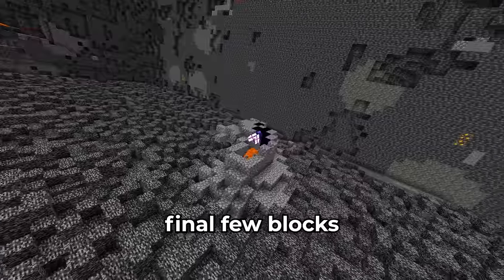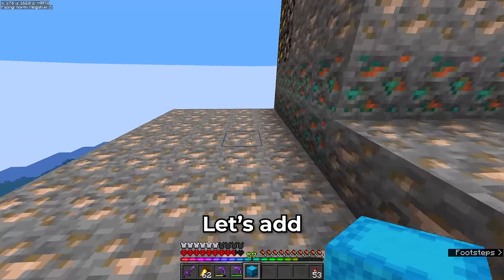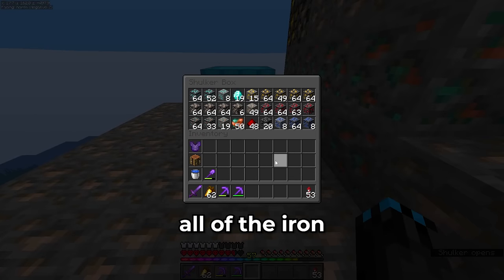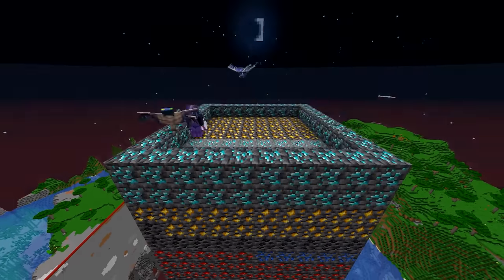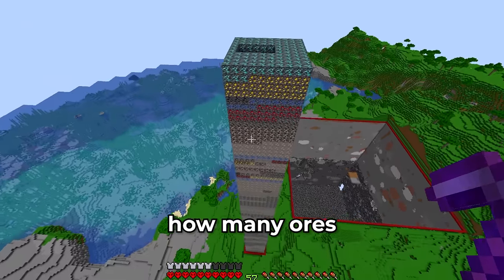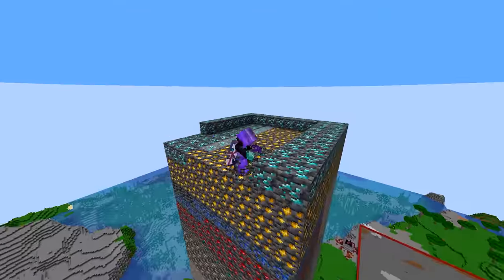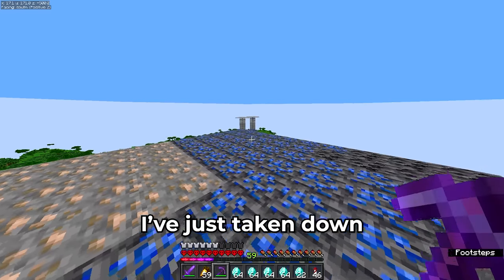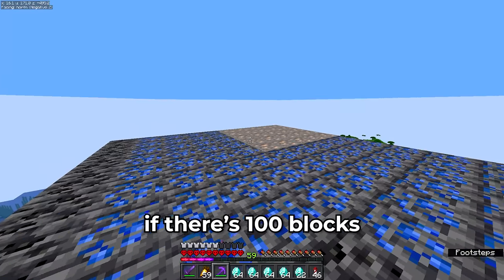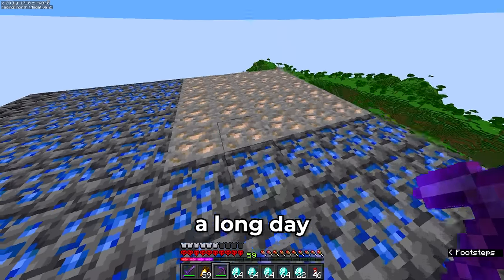These are the final few blocks - once these are gone I will have finally done it. But before I show you guys the finished project, let's add all of this onto the tower, starting with all of the iron. I've got my Fortune 3 pickaxe ready - it's time to see how many ores I can get. I've just taken down four layers and there are 100 layers to go. If there are 100 blocks in every layer that means I've got to mine 10,000 ores - this is going to be a long day.